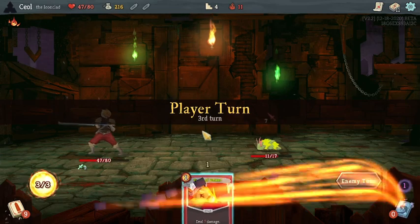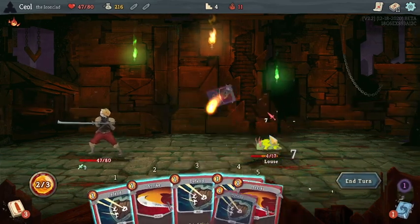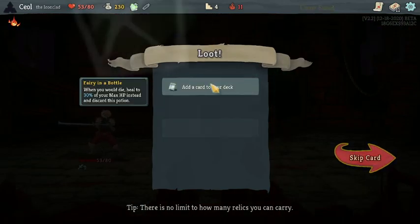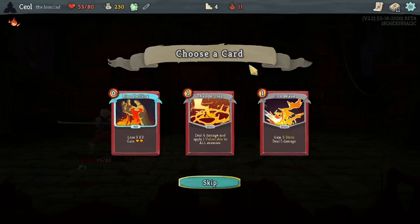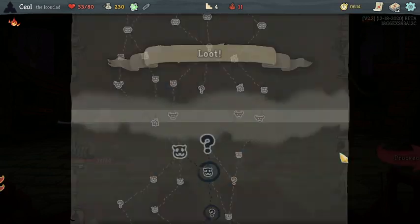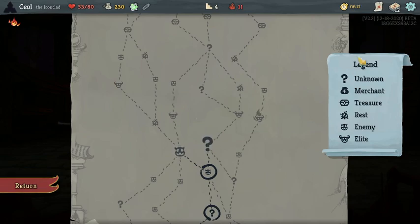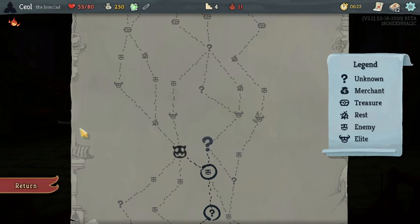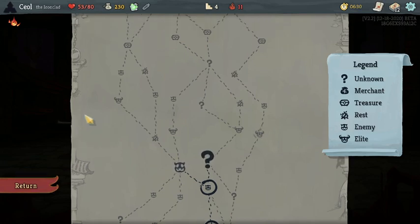We're doing okay on health, not hurting too bad. I love that upgraded Pommel Strike — so good. Fairy in a Bottle makes me very happy to see. I'm gonna take Iron Wave here. The reason I'm gonna take Iron Wave is because it's classified as an attack but it gives us block — and I'm doing that so if we fight Gremlin Knob, it'll give us damage reduction without playing a skill, cause that makes him very angry.